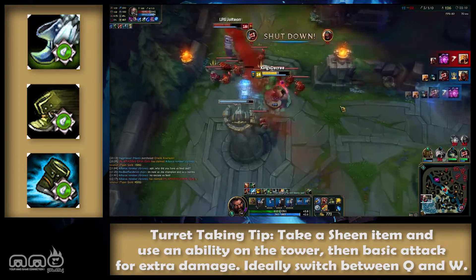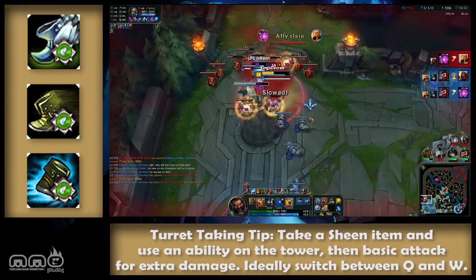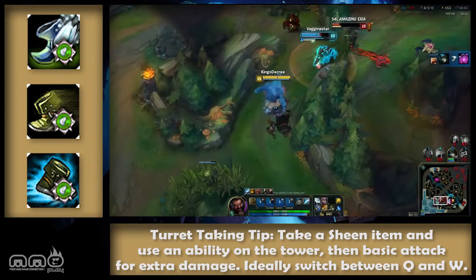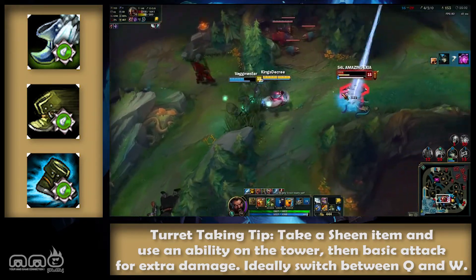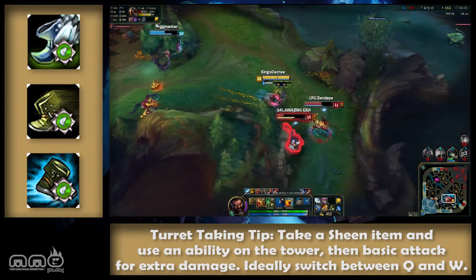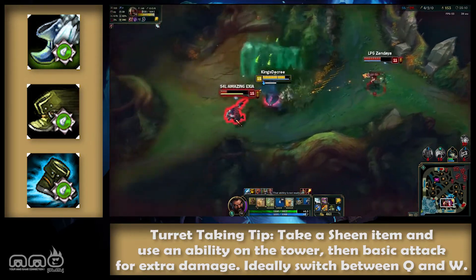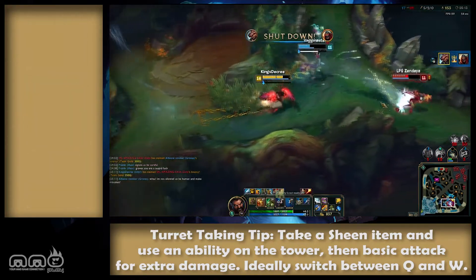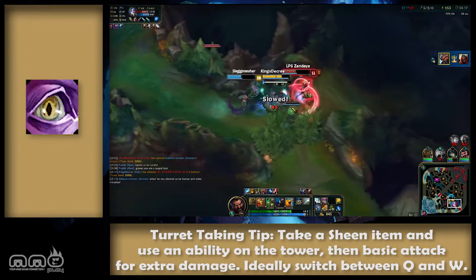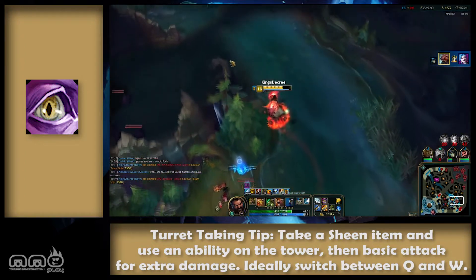Enchant with Alacrity for increased movement speed. Consider Furor for chasing power; however, typically we fill that need with Phage from Black Cleaver or Trinity Force. Distortion is also a solid option for increased summoner spell usage effectiveness, but since we are taking Smite we only get half effectiveness. Essential information: Stalker's Blade, Warrior enchant, with Alacrity, Swiftness Boots. By this point consider switching to Sweeping Lens and make sure to pick up a pink ward and place it on the map.